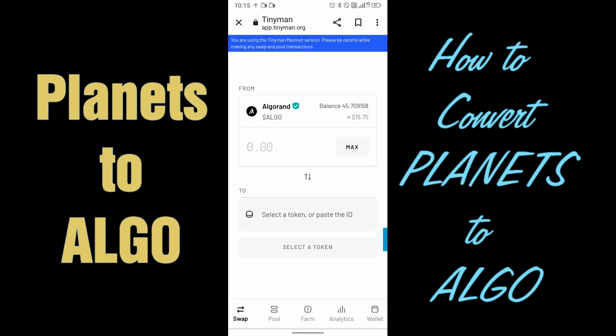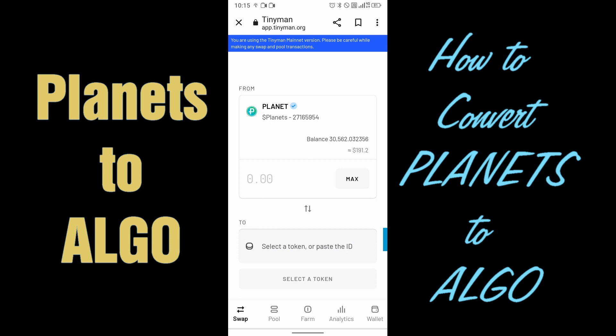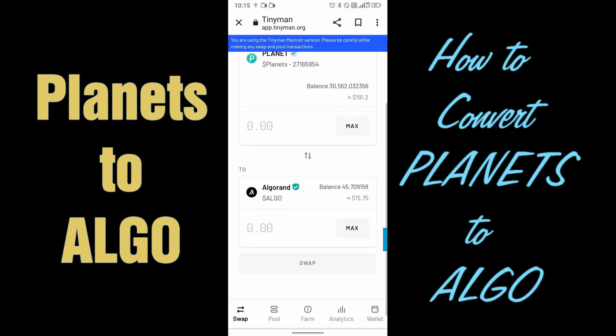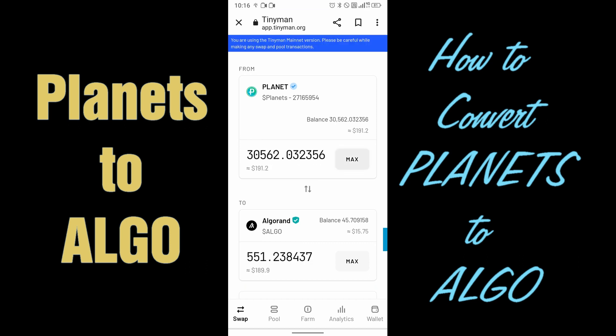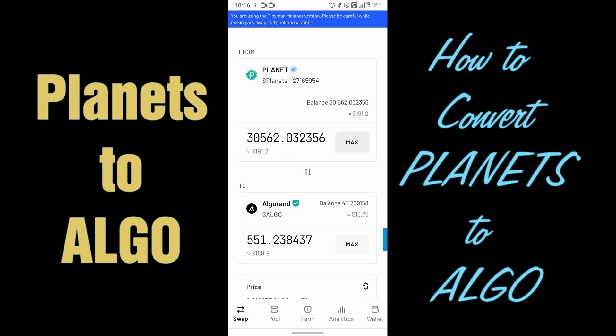Once you're on the TinyMan screen, you want to click on From and make sure to change this to Planets. Then for To, make sure to change it to Algorand. So now it's telling you you're going from Planets to Algorand. I'm going to click Max on the planet field. You can see that my planet is valued at about $191, and when it's transferred to ALGO, basically after you pay your fees, it's going to be about $189.90.